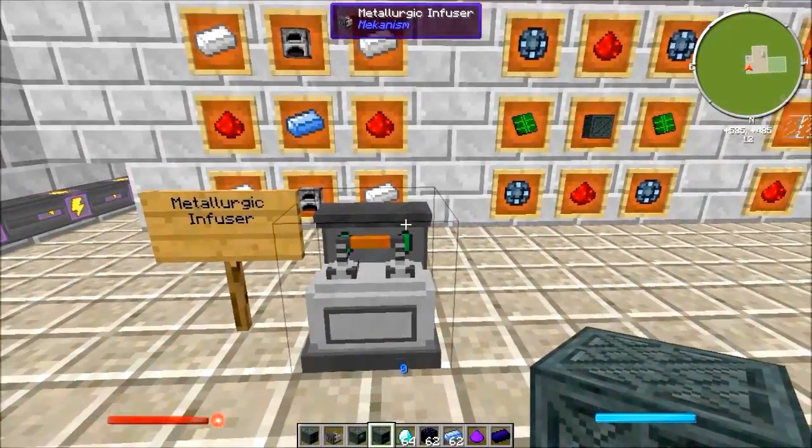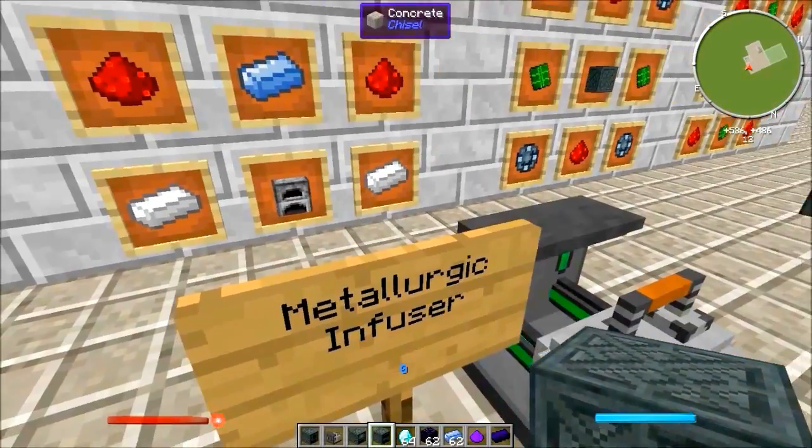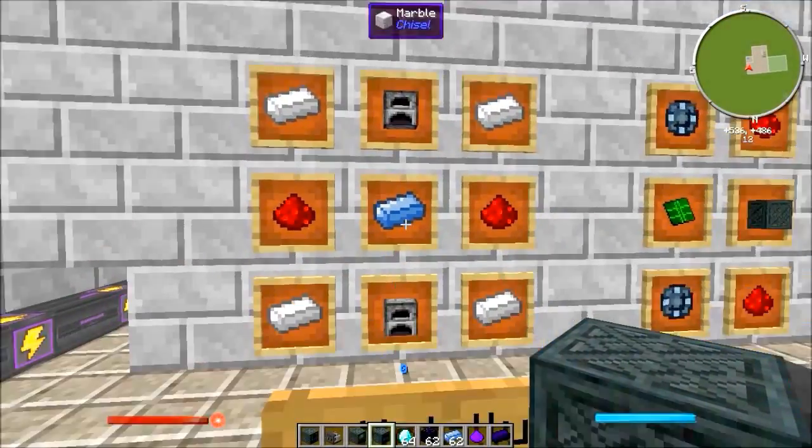For the infuser — very important thing to make — you're going to need four iron ingots, two redstone, an osmium ingot, and two furnaces.